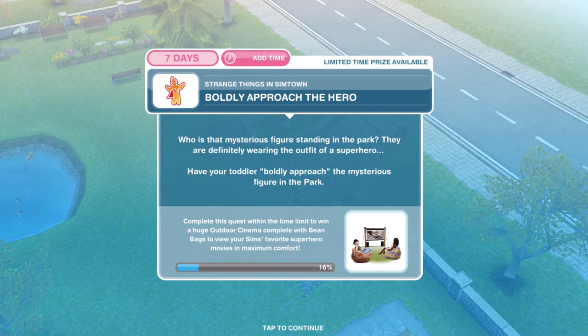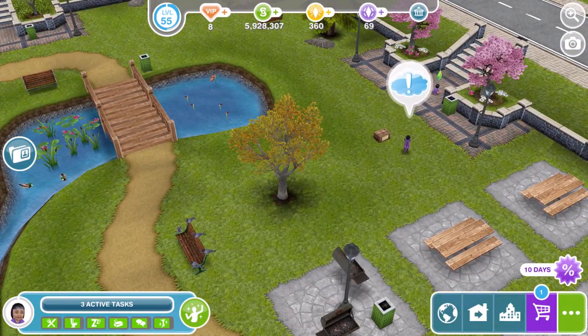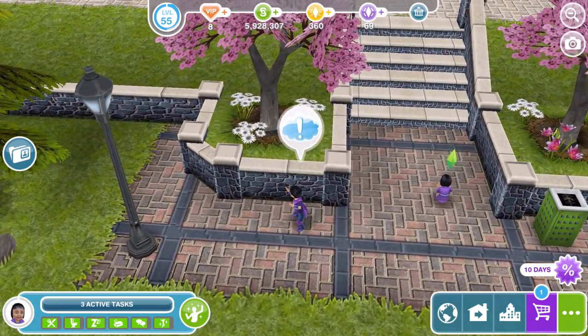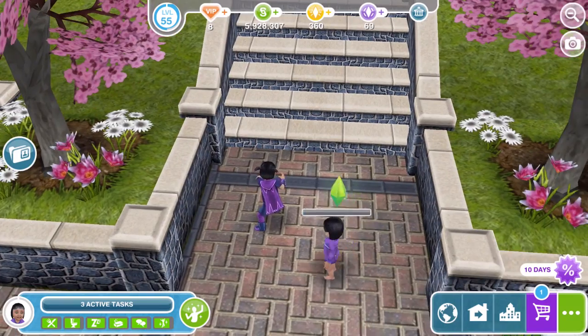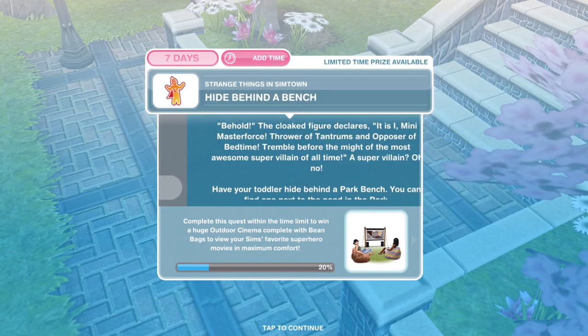Boldly approach the hero. Who is that mysterious figure standing in the park? They are definitely wearing the outfit of a superhero. Have your toddler boldly approach the mysterious figure. They're coming over to us with an exclamation mark above their head — boldly approach for 2 minutes. They look kinda similar, they're both dressed in purple. We've finished our bold approach.